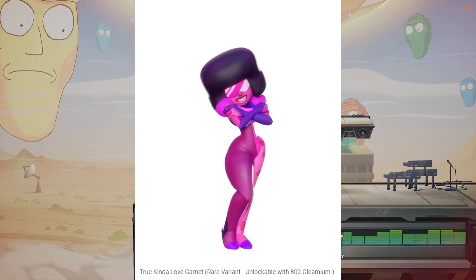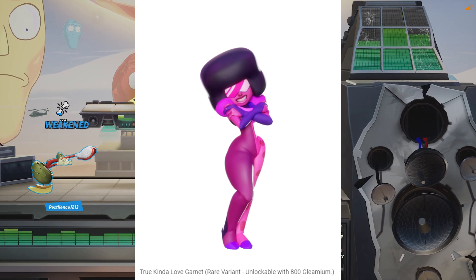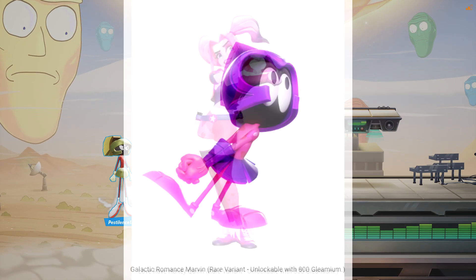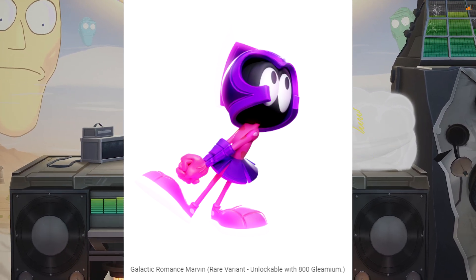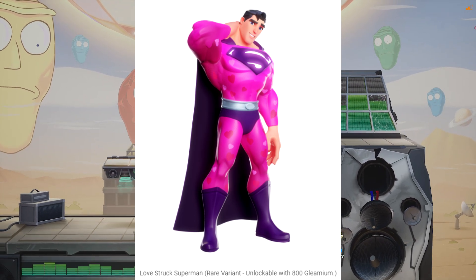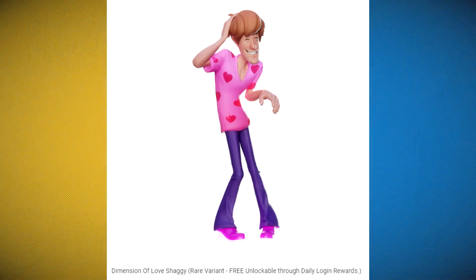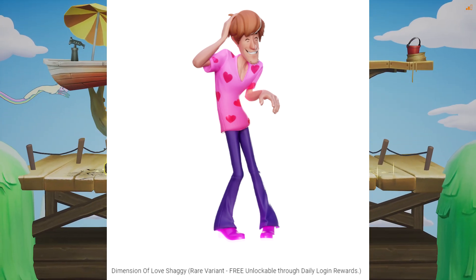Next up, we got True Kinda Love Garnet, a rare variant that will cost 800 gleamium — it kind of looks like her default costume already. Then we got Love Rave Harley Quinn, a rare variant costing 800 gleamium. After that, the Galactic Romance Marvin skin, a rare variant also costing 800 gleamium. Next is Love Shrug Superman, a rare variant costing 800 gleamium — Superman kind of looks a little embarrassed wearing that outfit. And then Dimensions of Love Shaggy, a rare variant that will be free through the daily login rewards calendar, so make sure you log in in time to unlock this free skin.